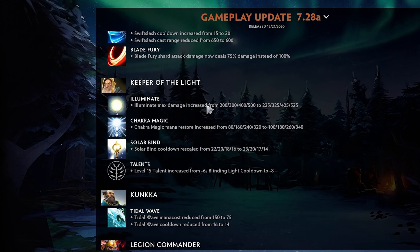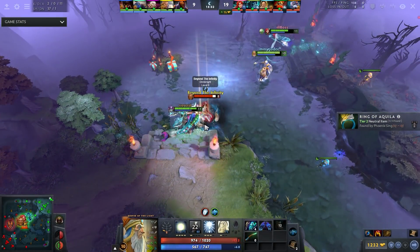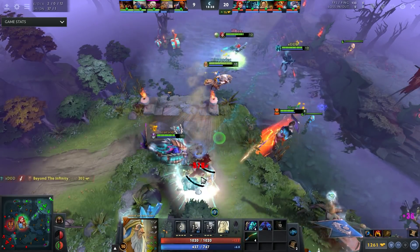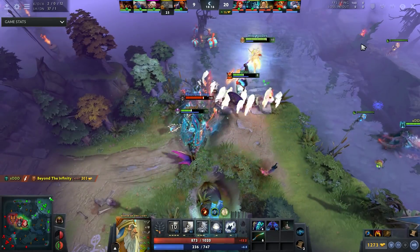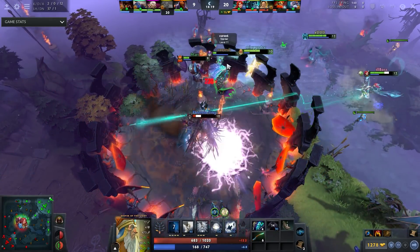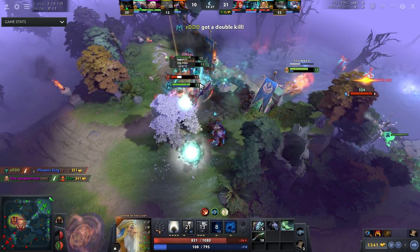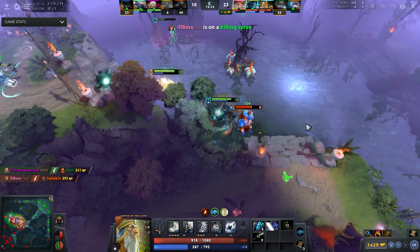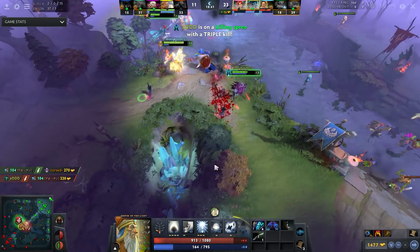Keeper of the Light — Illuminate max damage increased, straight up 25 more damage at level one, that's pretty good. Chakra Magic mana restore increased by 20 at all levels. Solar Binding cooldown rescaled — worse at level one but better at max, so overall a buff. Even the level 10 talent Blinding Light cooldown is minus 8 seconds now. Lots of Kotl buffs. The hero has potential but is difficult to play, so win rate reflects that.